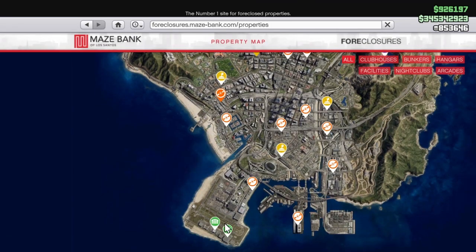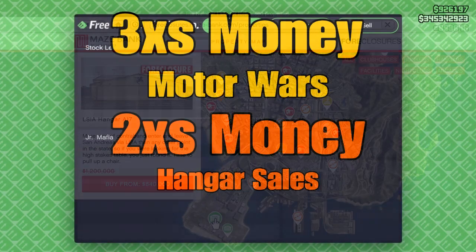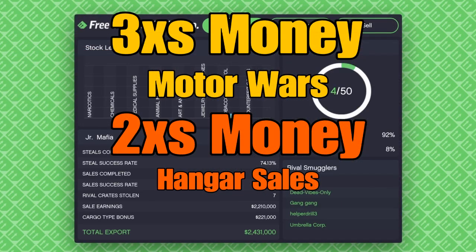Over in Maze Bank foreclosure, hangars appear to be on sale this week, looks like about 20% off. Make sure you grab one.